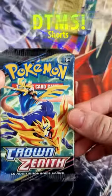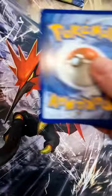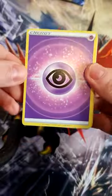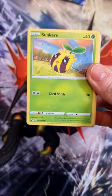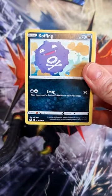There's the writing, and there's pack number one. Let us see what we can get from this beautiful pack. Crown Zenith is my favourite set. Psychic Energy, Shame In, Crushing Hammer. Ooh! Carvine, followed by Sun Kern, Bidoof, Koffing.